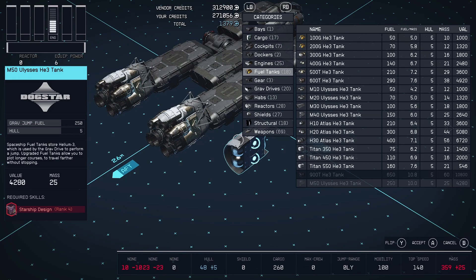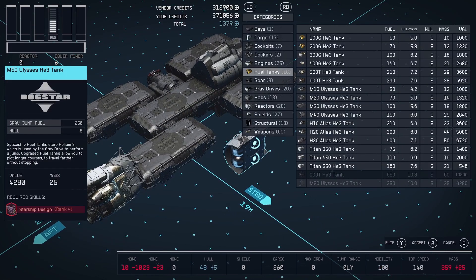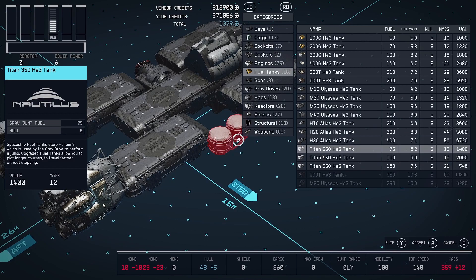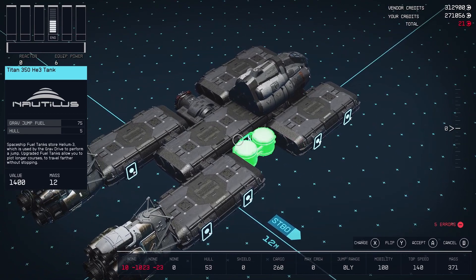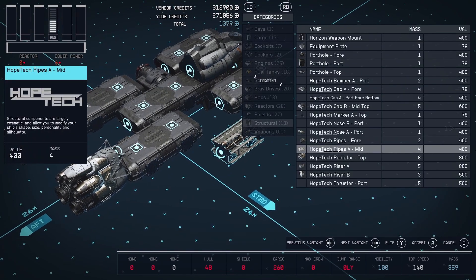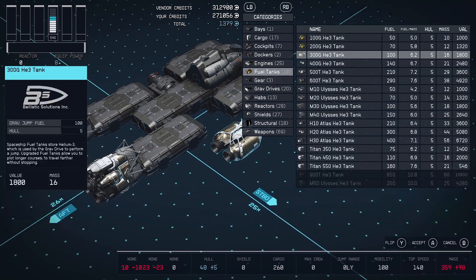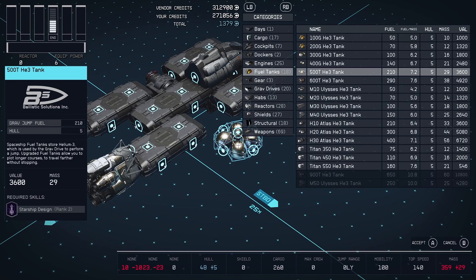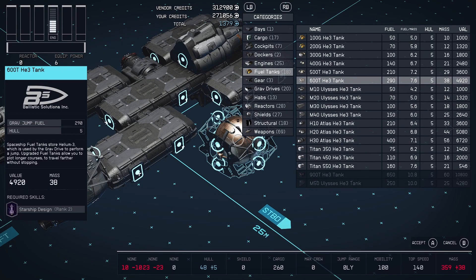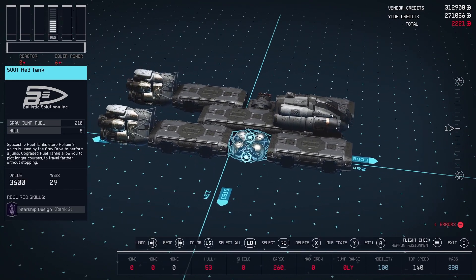Fuel tanks — where am I going to put them? This gap right here would be a good spot since I've got that docker on the other side. I want something with at least a hundred. That one sets way back — too much. Going to need one of the bigger ones. That one is a 210 and that's a 300. We'll go with the 210 — it fits in there nice and snug.